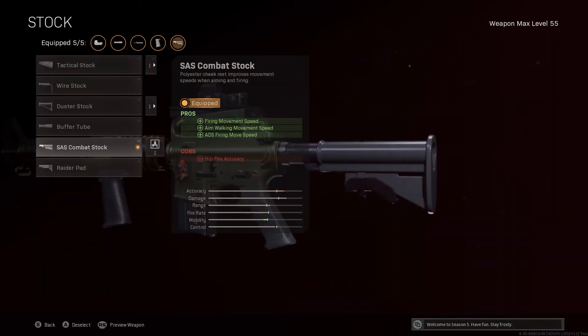For the final attachment — as this is going to be a short to medium range build — we want to be fairly maneuverable and agile while fighting the enemy. So the SAS Combat Stock is what I've gone for in the stock attachment slot, because while firing, movement speed will be improved, meaning I can keep moving steadily and not slow down too much when peeking from cover to cover or side-strafing. While not firing, I can peek out of cover with this additional aim walking movement speed.